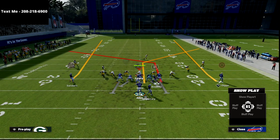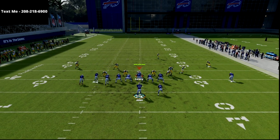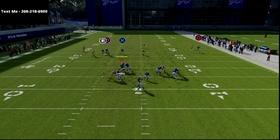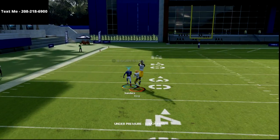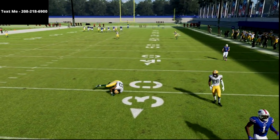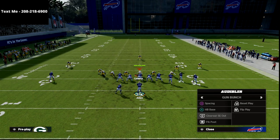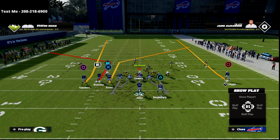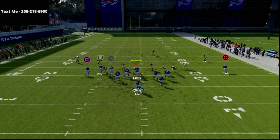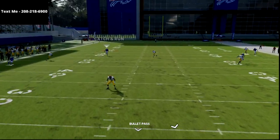I can flip this play and run it to the wide side — I'll flip my defense as well. So I can flip the play and run it to this side of the field, and you're going to see pretty much the same exact result. Josh Allen got bum rushed by the pressure there, so let me show it to you one more time. We'll flip it, put Beasley on a corner route, and the pass rush in practice mode is just crazy this year — it's been crazy for the last couple years.